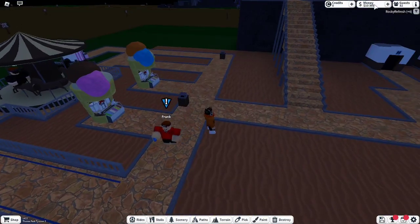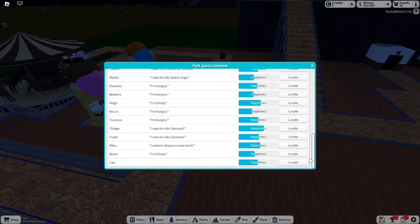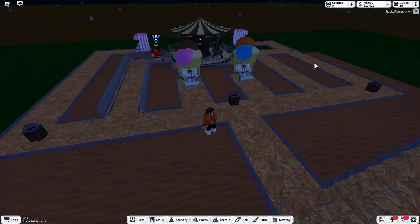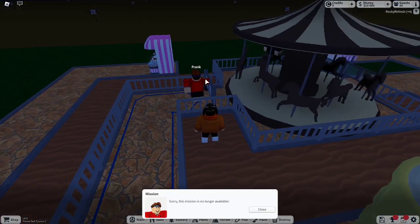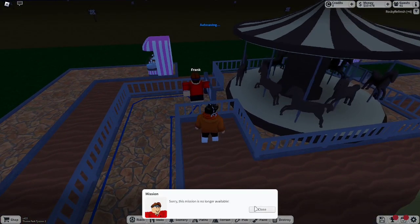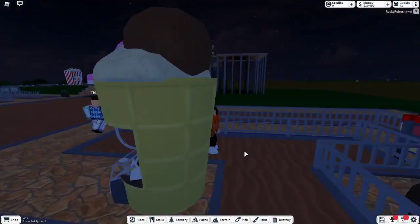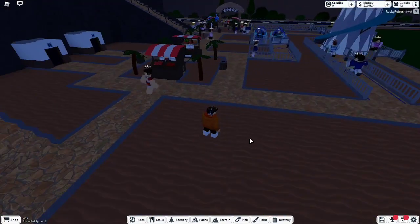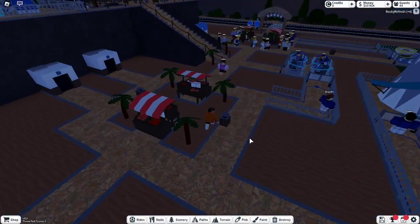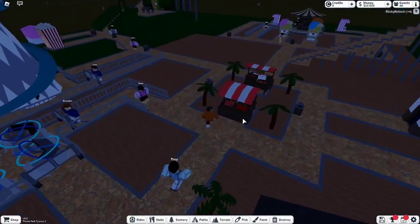What does this guy want? Park Guest Overview. I don't know why that guy has an exclamation mark above his head. Oh — there's a mission! He had a mission? I think this game mode has had a lot of changes from when I played last time, so I'm completely unaware.